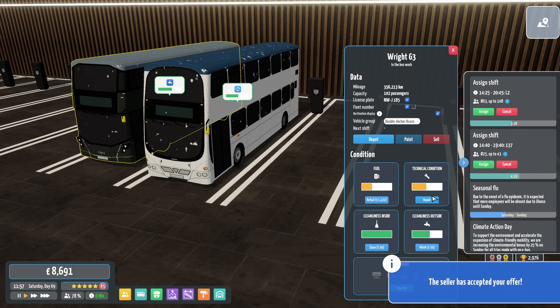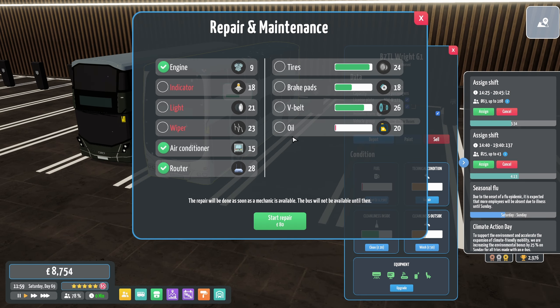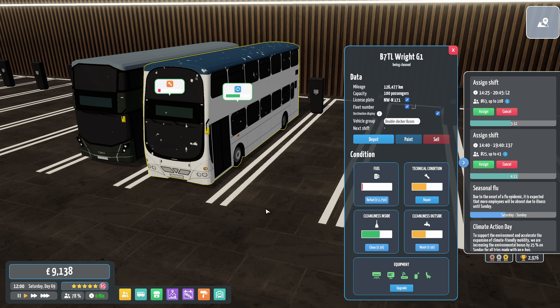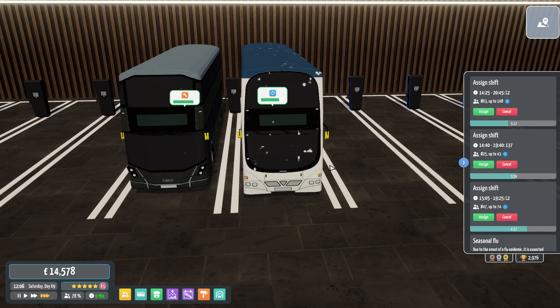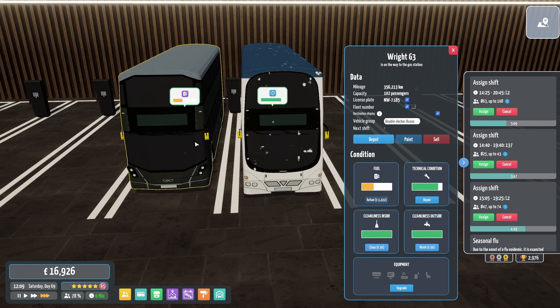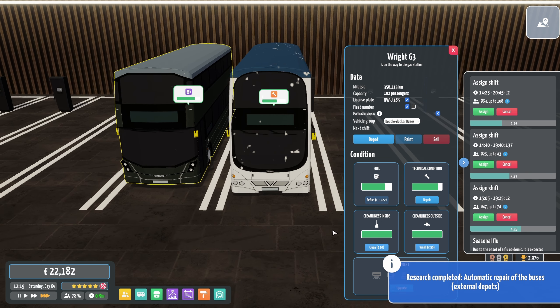We've got some wiggle room now. Oil, lights, wipers — lovely. That is good stuff. Automatic repair of buses in external depots has been researched — excellent!